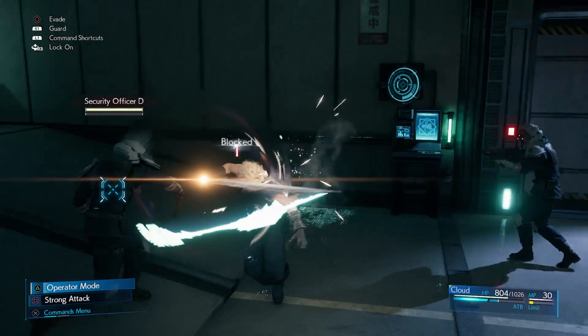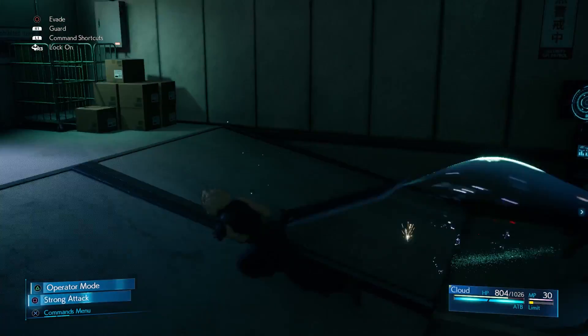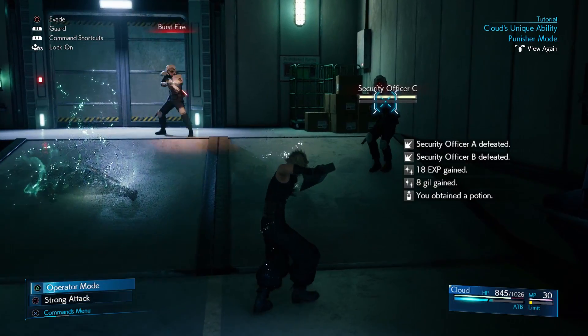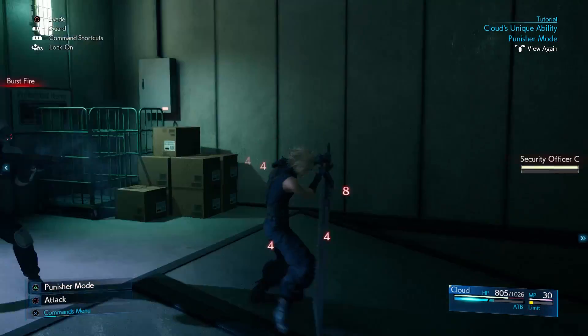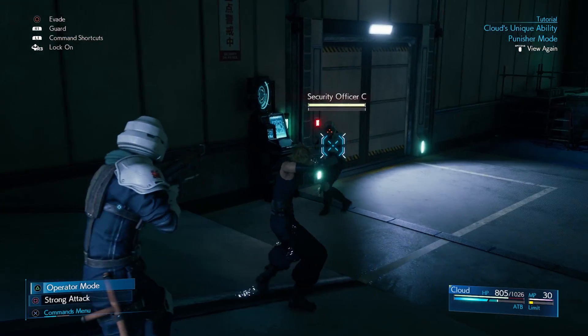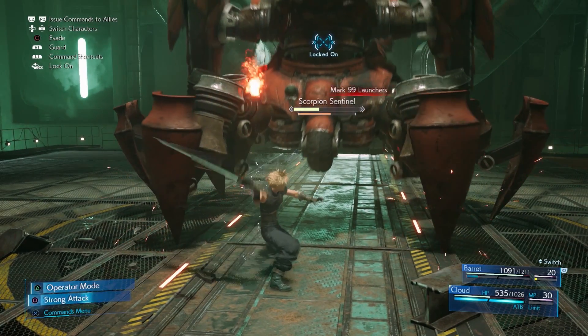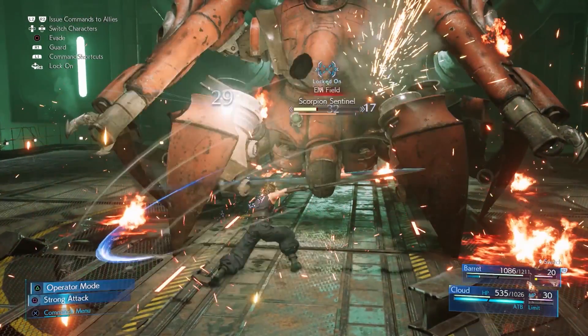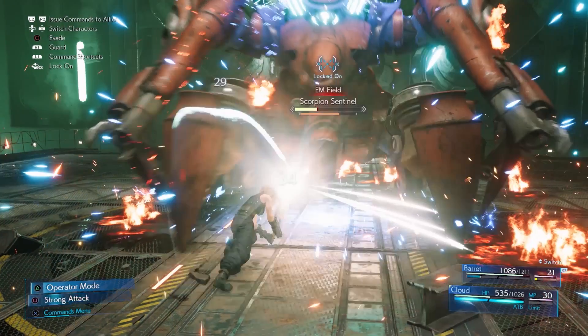Now let's look at Punisher Mode. This is a mode all about offensive attacks. Guarding in this mode will only set you up for a counter attack against physical strikes. If you are shot, though, you will take damage like normal. Dodging will revert you back into Operator Mode and movement is pretty slow in this mode. The combo while in Punisher Mode shows the same blue energy we saw with the AoE attack from Operator Mode, staying near the tip of Cloud's sword during these attacks, with a blue slash effect seen spawning behind his strikes.